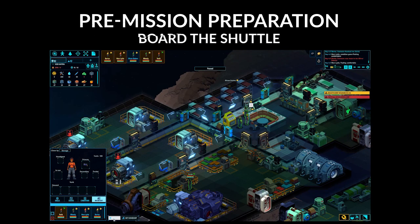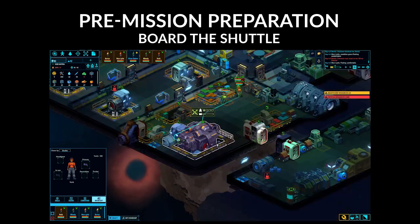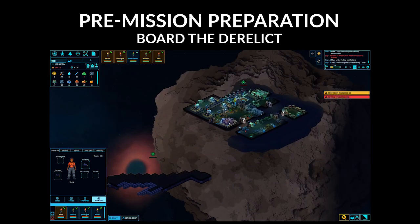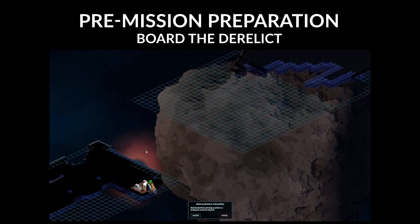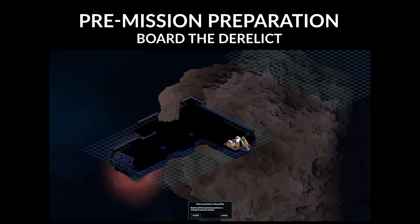Keep the away team drafted. Select them all, right click on your shuttle, and click the enter icon. Once the away team is on board the shuttle, select the shuttle, click the dock button, and if the derelict has an airlock, click it and click accept. If it doesn't have an airlock, click a square near a hull breach and click accept.